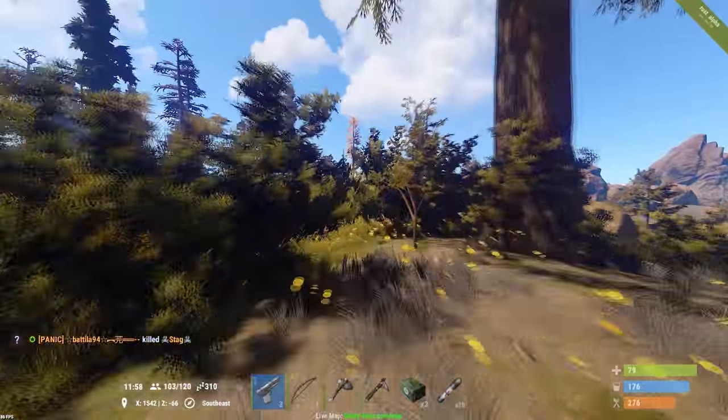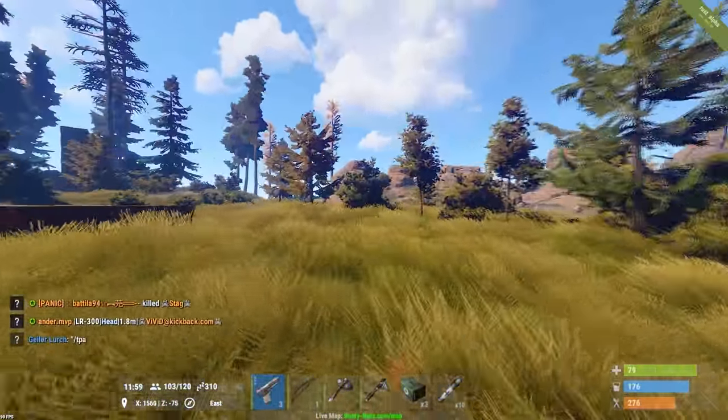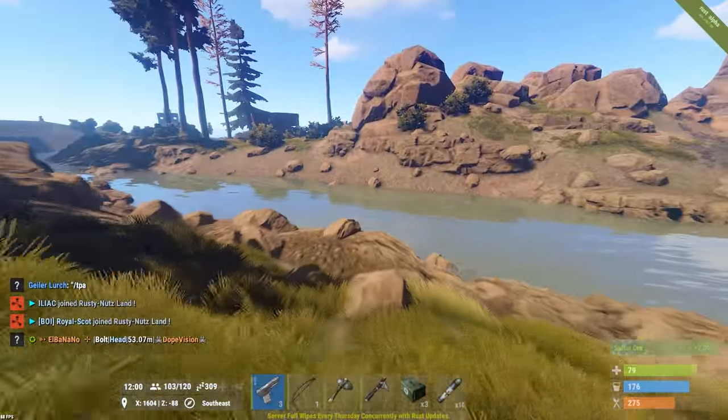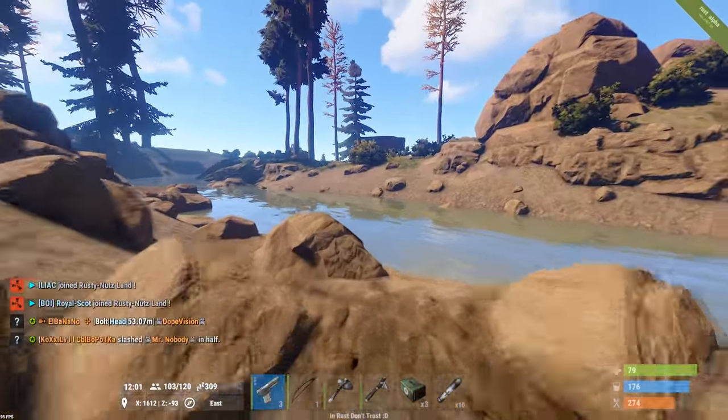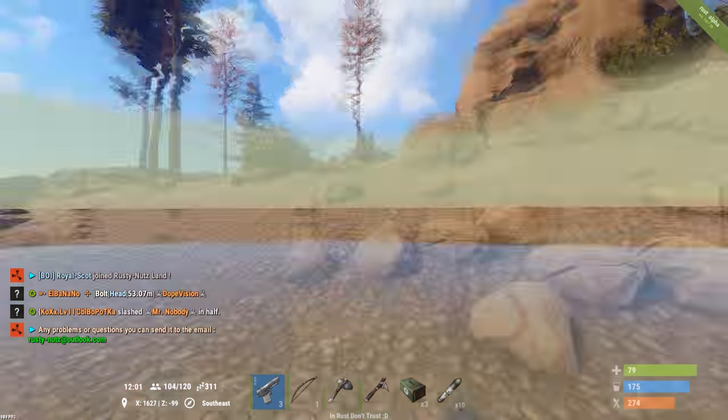We're getting shot at - not good. Let's head out of here. Oh perfect, exactly what we were looking for - sulfur, 2000 of it, beautiful. Okay, some PvP and sulfur, that's exactly what we're after. We've made some progress - crafted ourselves an LR300, looking a bit better. Got some armor, unfortunately only wooden armor and a coffee can, but it'll do. We've got enough for one C4.